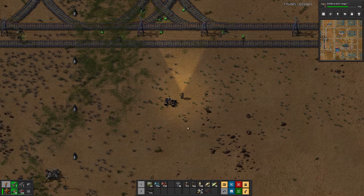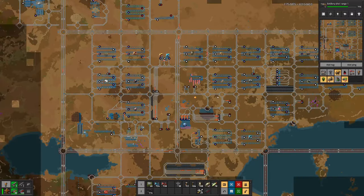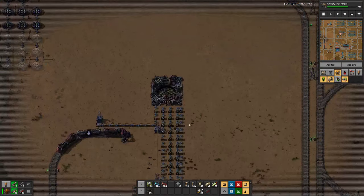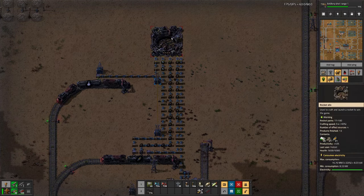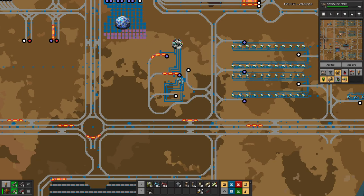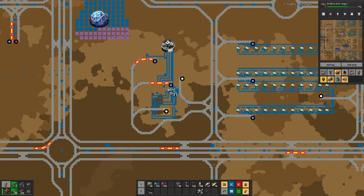Hello boys and girls, my name is Holzer Stee and welcome back to Beltless Factorio where we have managed to send off a few rockets. But I fear our satellite backlog is running out even if we manage to produce enough rocket parts for more rockets, and the reason behind that I would guess is circuits — yes, we are still waiting for the blue ones so we can craft more satellites.